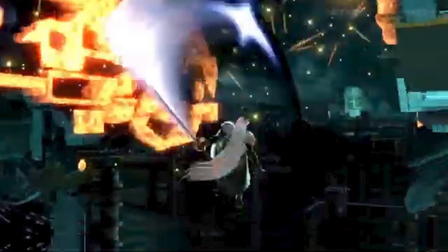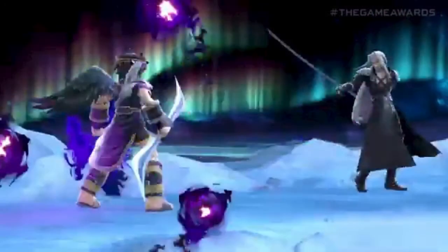Next up we see one of his taunts, and then after this we see a very special move where he curses the opponent and you see these little three orbs that fly around the opponent at times. We'll come back to the orbs later.